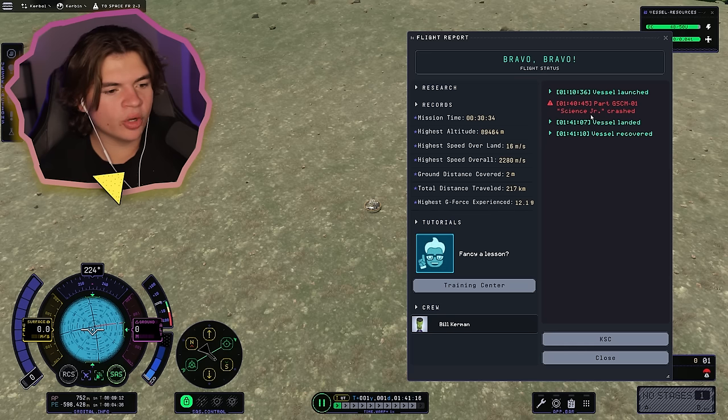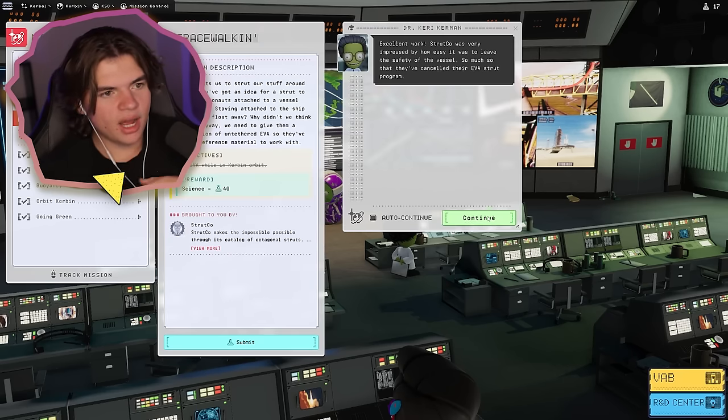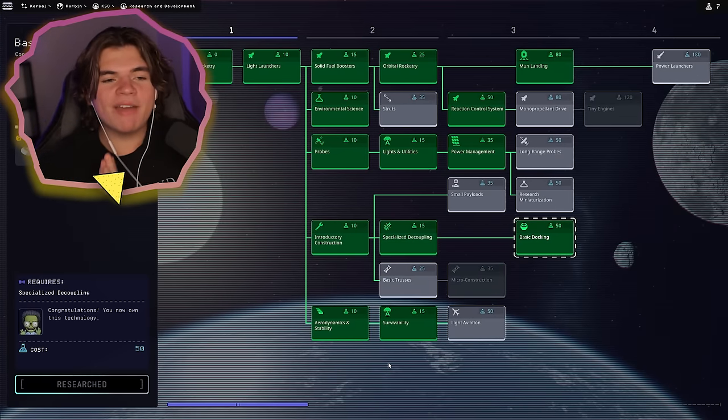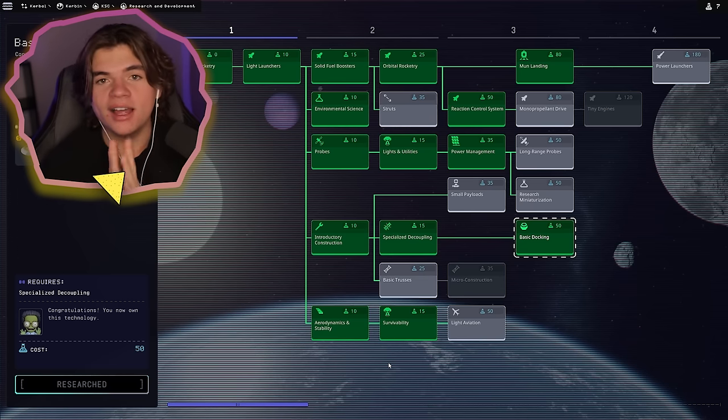I think I need more than one parachute if I'm using that — good to know. But we did get the spacewalk mission done! Now we need basic docking. We're going to use all of our science. Now we have everything we need to go to the Mun, and hopefully return. Let's do it.